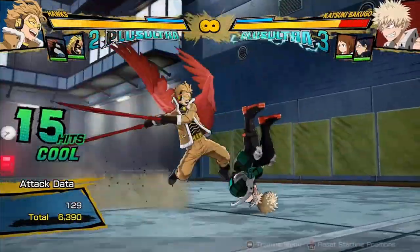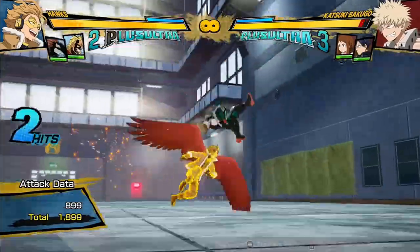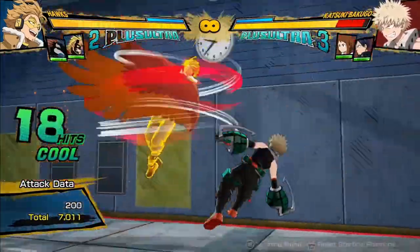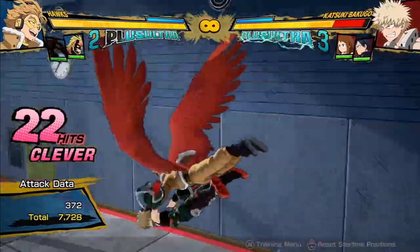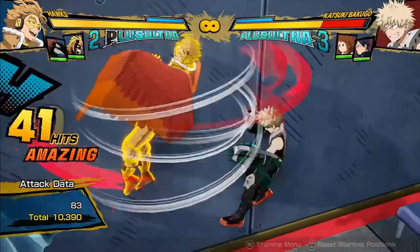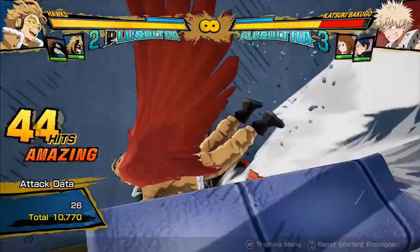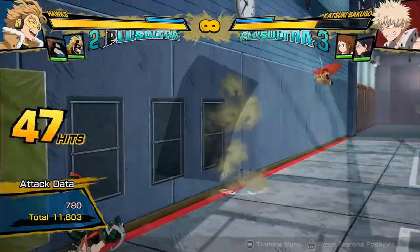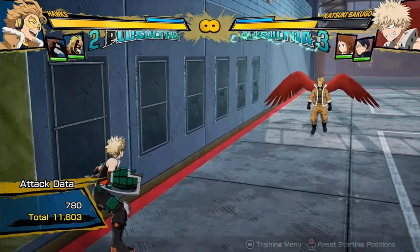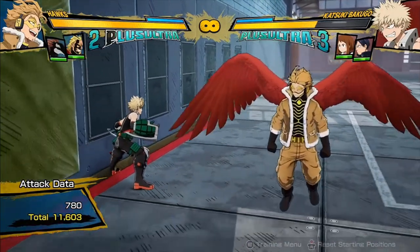Since he's getting that support assist at the end of his combo, he can do it basically after any point, because he's often going to be ending his combos in Quirk 2. So even after this point, I can use Rapa to extend off of that to just get some more damage after the end. This is just off of his regular combo — you can add some more damage to the end where he's usually doing about 9,500. Now he's doing 10,000 to 11,600.